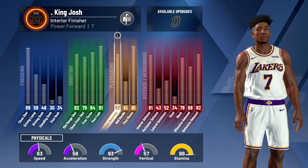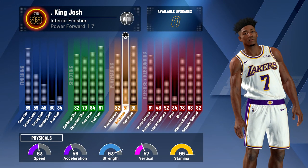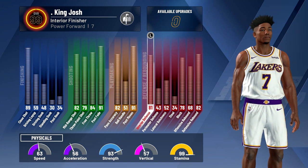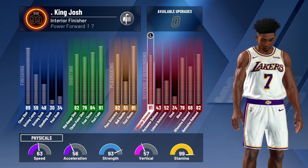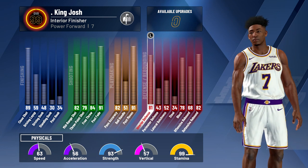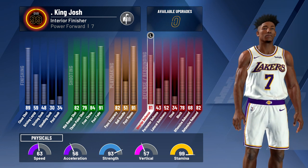My pass accuracy is an 82, which is really good for a big man. Ball control is 51, post moves 91. Going into the defense, I have 81 interior defense which isn't the best, but as you can see on the bottom of the screen I have 93 strength, so that kind of helps — I don't get bodied as much, especially with the Gym Rat badge.